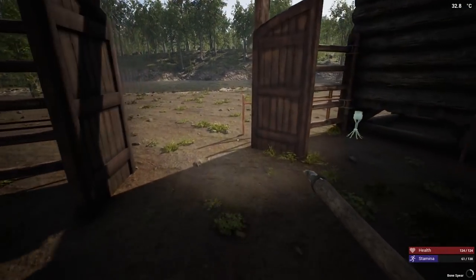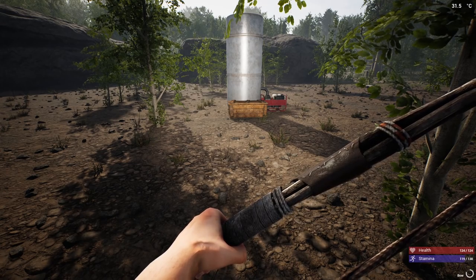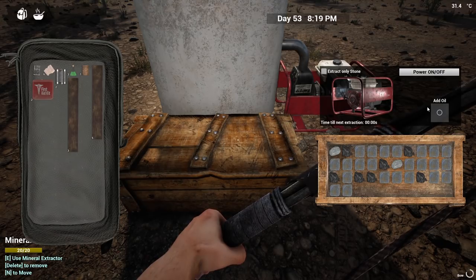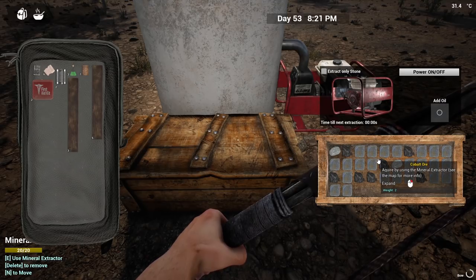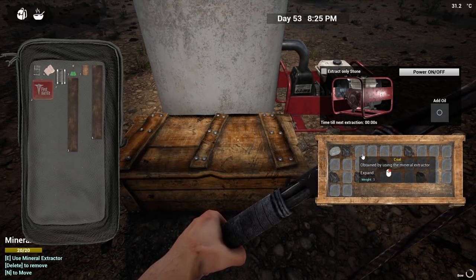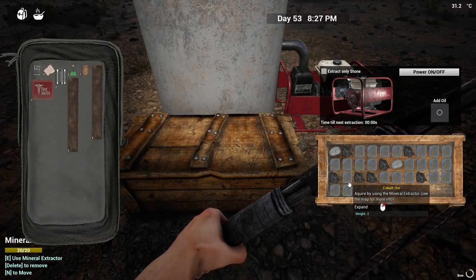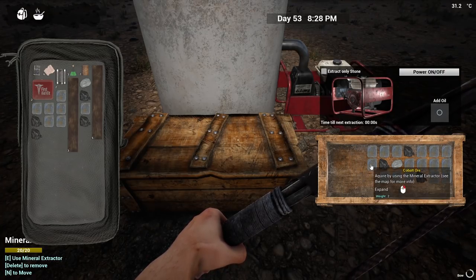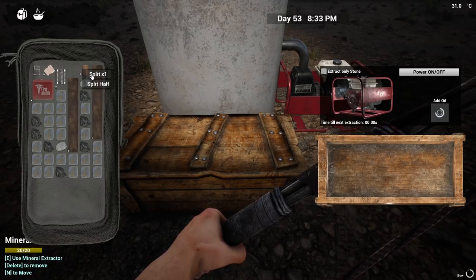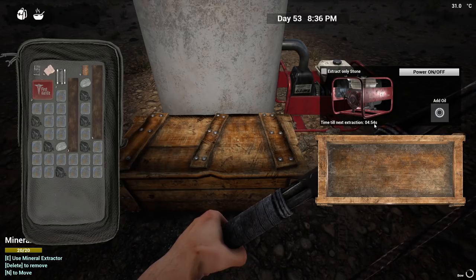Alright, we're at the cobalt extractor. I ran by the aluminum extractor - when I looked at it, it wasn't full. I think what happened is I didn't empty it completely last time, which is why it was full on day 48. Right here we have three full rows and then two - one full row, two full rows, three full rows, then two. I believe that's exactly what we have on the aluminum extractor too. With a full load of fuel it'll fill up three rows and then two from the fourth row. Full, empty, timer's clicking down. That's pretty cool.